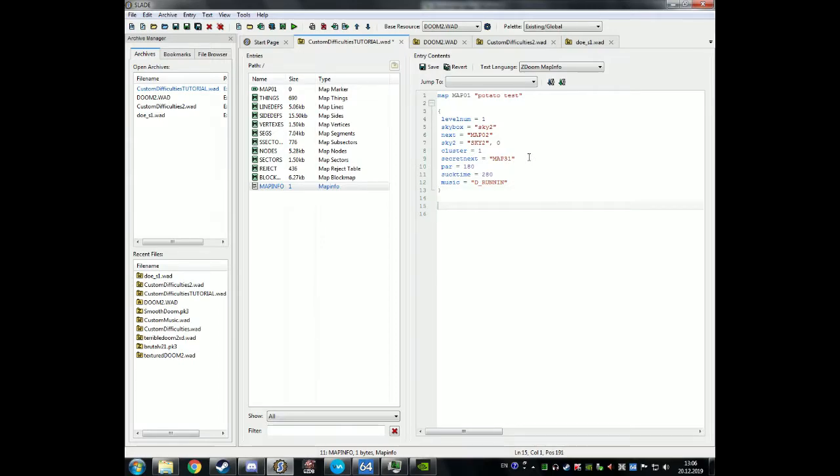Now I want to do my own custom difficulties. First of all, type 'skill' and for example 'insta kill 1'. Then put monster health to 0.001. The name will be 'insta kill'. Ammo factor will be 1.0. Aggressiveness will be 2.5. Spawn filter will be 'easy'. Damage factor will be 1.0.